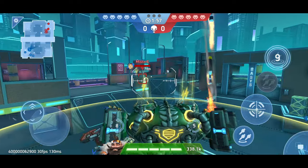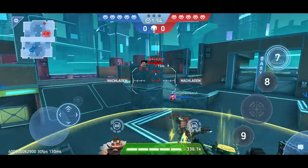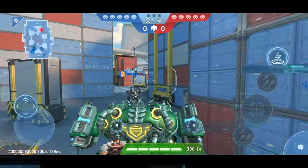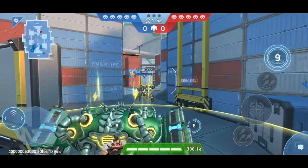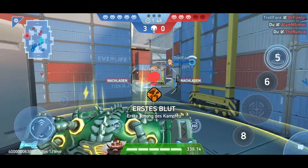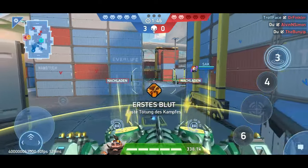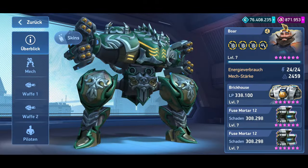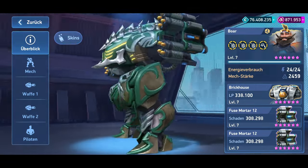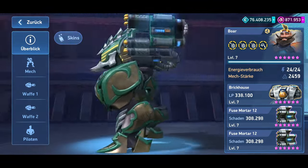One might think that the Fuse Mortar and the regular mortar don't differ much. However, there are a few parameters that make the Fuse Mortar much more effective. Firstly, there's a legendary range implant for the Fuse Mortar — this implant was available for the regular mortar as well, but only in rare form. Secondly, we have a legendary reload implant that wasn't available for the normal mortar at all.